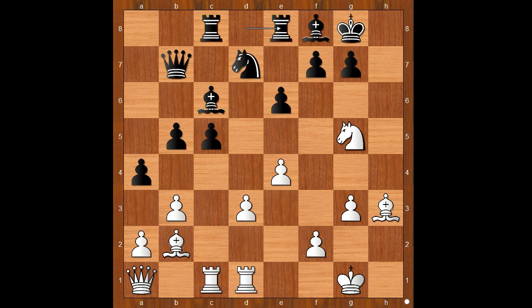White to move. This is a very important moment of the game, when the player with white pieces came up with a very interesting plan. He played this brilliant move — king to g2. It looks very ordinary, but the idea behind the move is awesome.